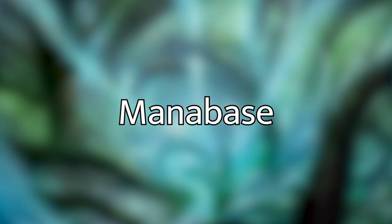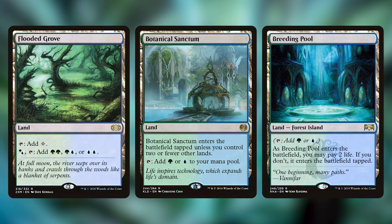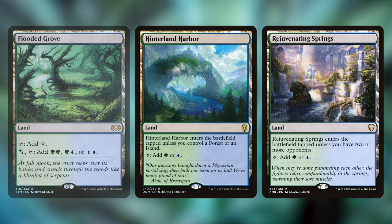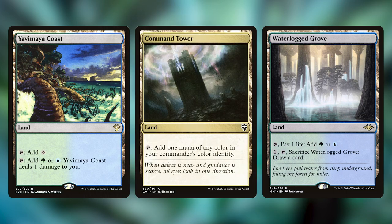I've included one board wipe: Perplexing Test. This can either return all creature tokens to their owners' hands or all non-token creatures to their owners' hands at instant speed. Returning all non-token creatures leaves us with a board full of tokens, giving us the opportunity to recast powerful ETB effects and keeping our advantage. For protection we have Druid's Deliverance, which is a fog effect that also lets us populate, and Fresh Meat, which creates a creature token for each creature we put in our graveyard this turn.